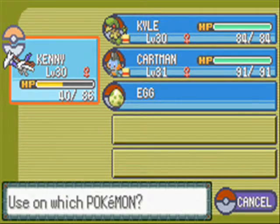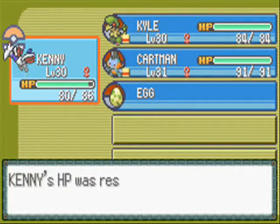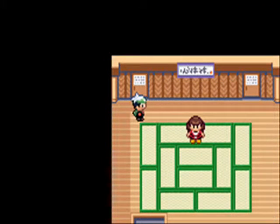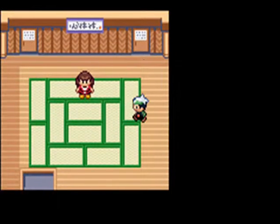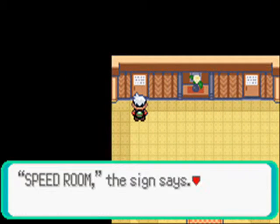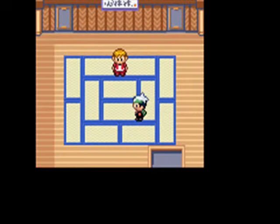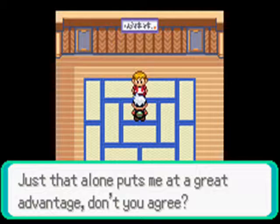I need to heal my Pokemon. Let's use another Potion — we've got plenty of Potions, we might as well use them. I just want to look at the room names: Defense room and Recovery room. After the two starting rooms it splits off into two more, so it'll be four in total. Let's go to the Speed room. The ability to attack before the opponent — just that alone puts me at a great advantage, don't you agree?